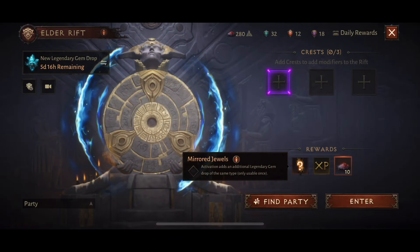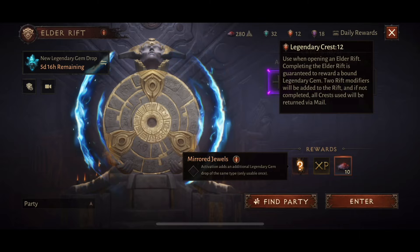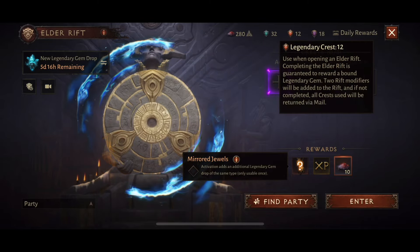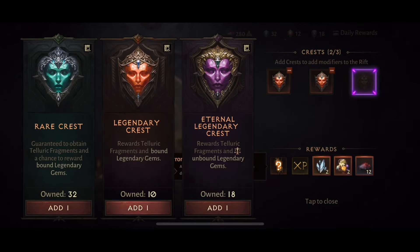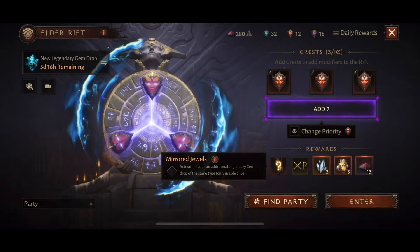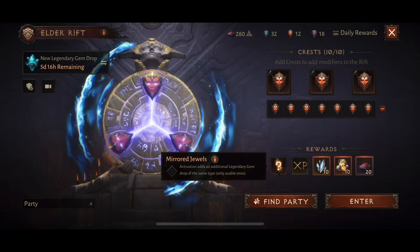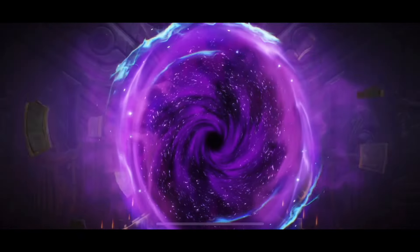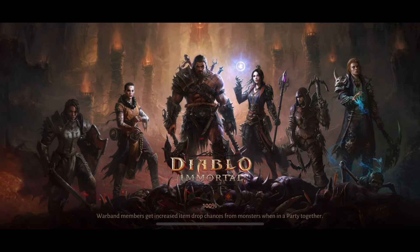Hey everyone and welcome back to my channel. Mirror Jewels has made a return to the game and we're going to try our luck in a rift. We're actually going to do three runs in total because I cannot stand looking at legendary and eternal crests in my inventory — they are basically burning a hole in my inventory. So we have 12 legendary crests and 18 eternal crests, and we're going to run one run of legendary, one run of mixed, and lastly one run of eternal crests.